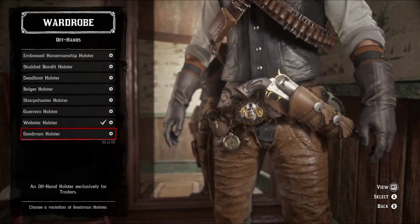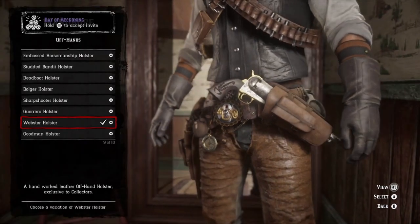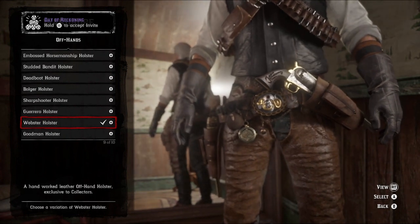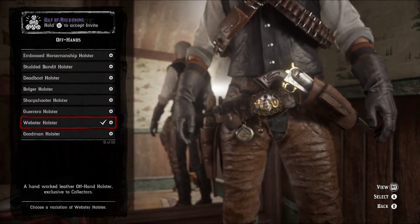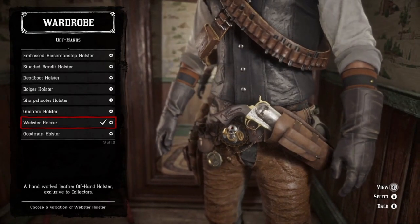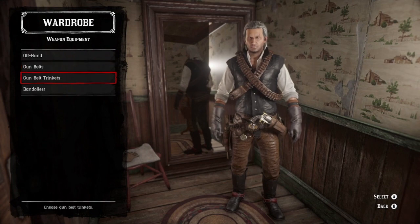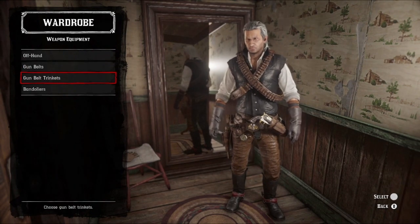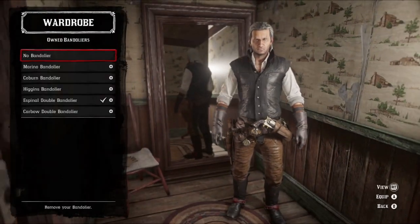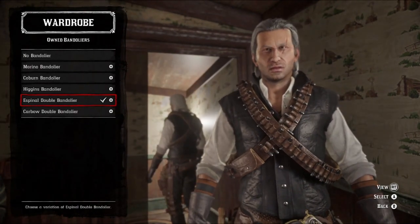Weapon equipment — this is way interesting. I don't know why I rolled with this, but I love how it suits the look: the Webster holster and gun belt. Off the top of my head I can't remember if it was the trader or collector you get this set from — I'm going to assume collector, seeing as I see that little knick-knack on my hip, but I could be wrong. For gun belt trinkets, completely dearest choice — I threw on the Whitford compass because I thought it completed the look. And for a bandolier, I personally recommend the Espinal double bandolier.